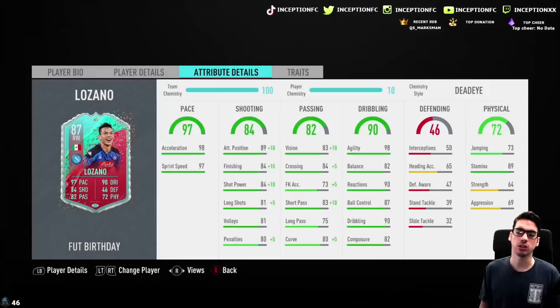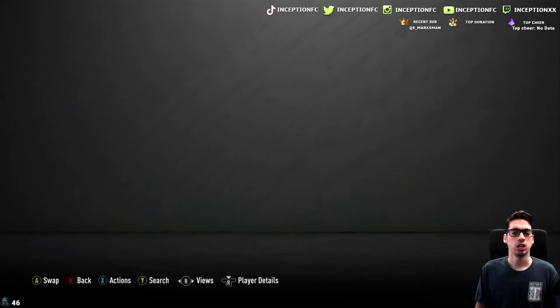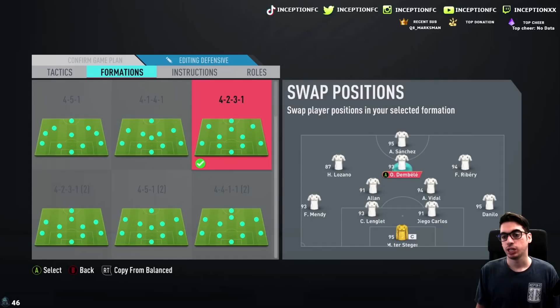With the way this team is set up — because this Lozano is a high-low and the other player is a high-medium as well — I'm going to set this up in a 4-2-3-1 as we normally do. Because of the 5-star weak foot, having him up top actually makes the most sense, and then through the middle as well, because then I could just switch that and the balance would still be very good — the high-medium up top with the high-high in the middle. But just because of the work rates of the team right now, with one person being on a high-low, it's actually quite nice.